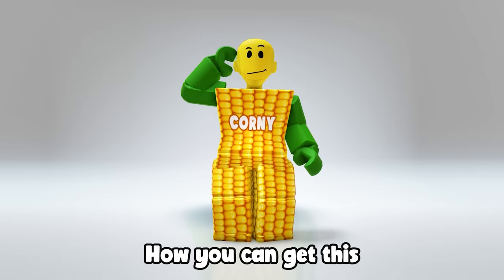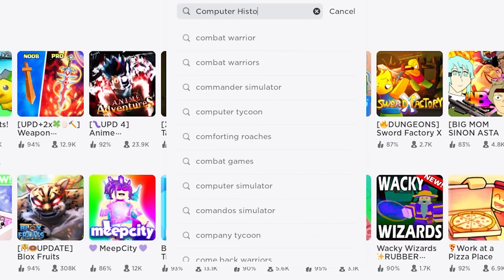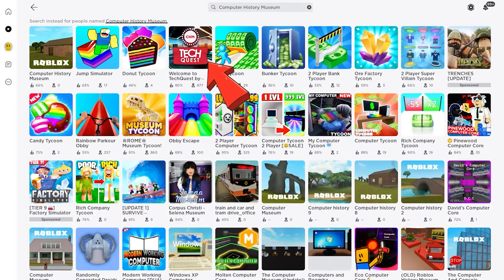I'll teach you how you can get this free super cool camping backpack. Go ahead and search for the game called Computer History Museum — this game icon.